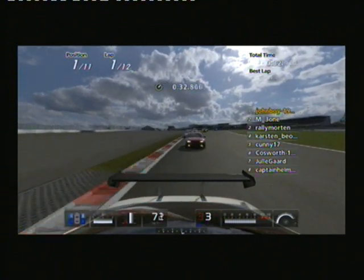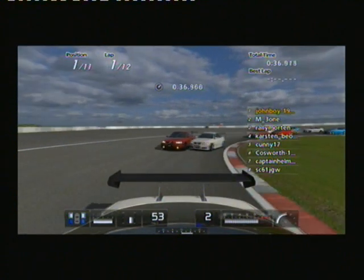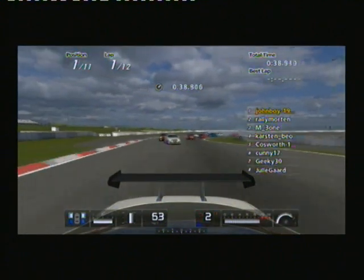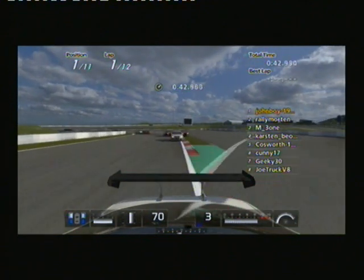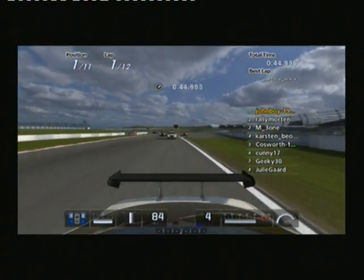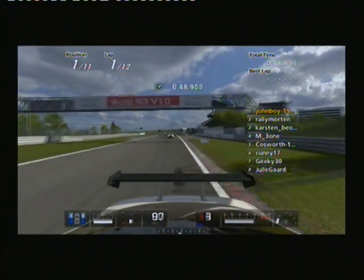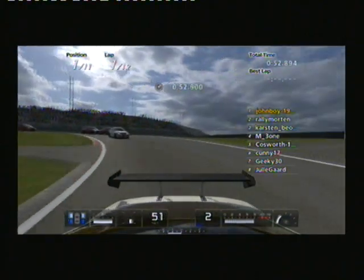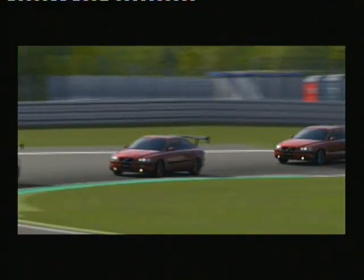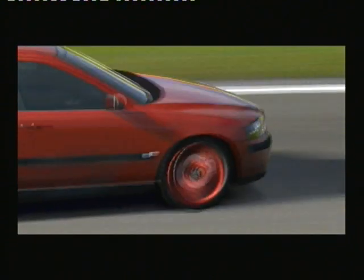Maddie Morton is behind him, Carsten Blue looks to gain position, and John Boy's teammate Cooney 17 falls down to fifth. Look — Maddie Morton coming into second, he's made a great start in that BMW, trying to impress his home crowd for BMW, because the BMW is German of course and so is the Nürburgring. Third and fourth and second all battling for position.